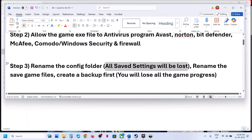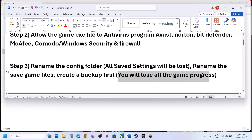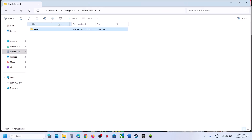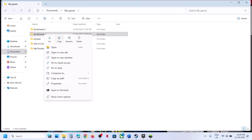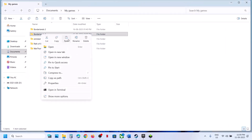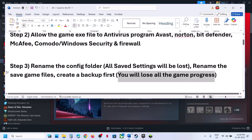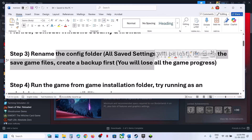If that does not work, you can rename the Save Game Files. But before you do, create a backup first because you will lose all game progress and have to start from scratch. Go to Documents, My Games, copy the Borderlands 4 folder and paste it to your desktop as a backup. Once the backup is created, rename the original folder, then launch the game and check. When you rename the Config folder or Save Game Files, it will recompile the settings.